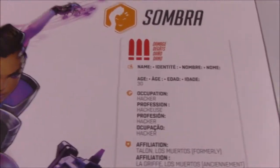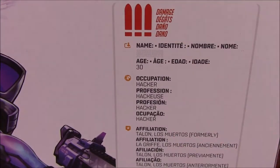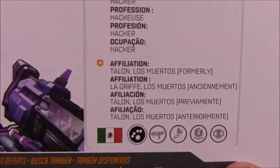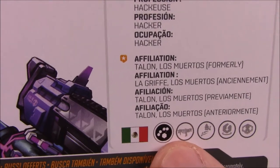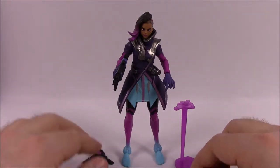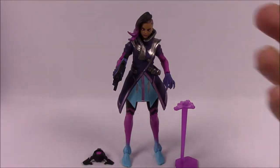Looking at Sombra's box: she's Damage, no real name or identity besides Sombra, age 30, occupation hacker, affiliated with Talon and Los Muertos. She appears to be from Mexico by the logo. She's in her classic skin. Her weapons and abilities include the machine pistol, the translocator, Stealth, EMP, and Hacking as her special. One nice thing about these Hasbro figures is they come with all the different additional accessories — the hacking setup, the translocator, and extra hands. Very nice overall for Sombra.